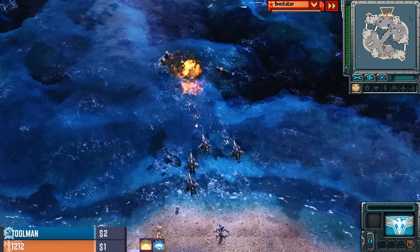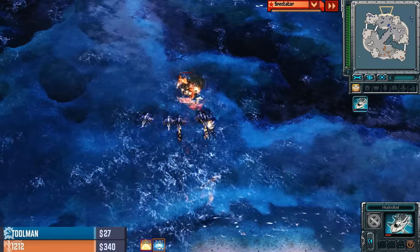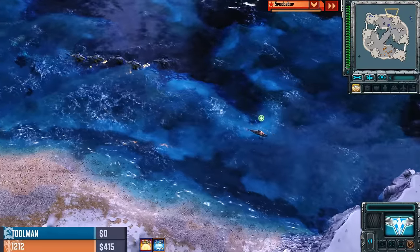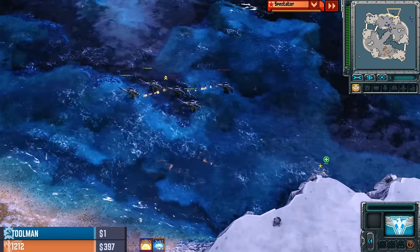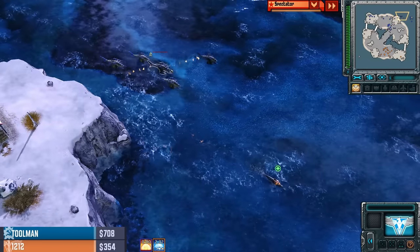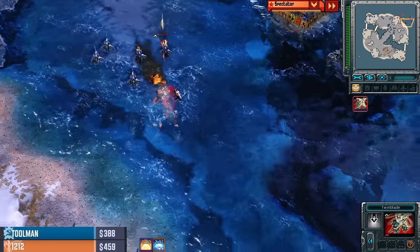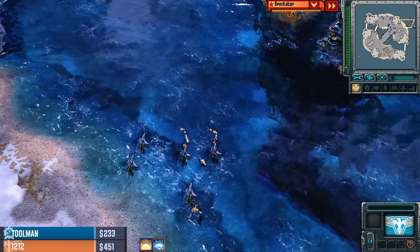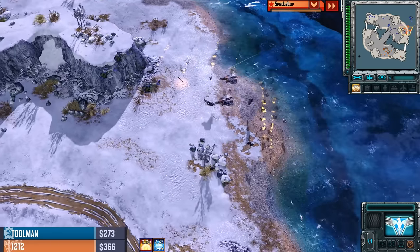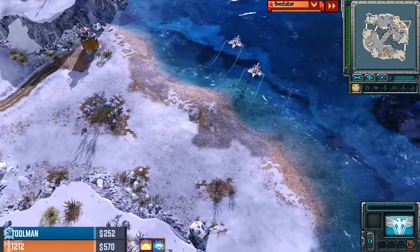This is going to be a tricky engagement. The Twinblades — nice control there. One Twinblade takes the damage and peels off. Great unit micro from Toolman, and actually he narrowly escapes with everything — perfectly done by Toolman. Literally one of those Twinblades with one second more of fire from that Hydrofoil would have exploded. Maybe you could chalk that up to 12-12 not actively controlling it. Never mind — his Apollos will blast through these units. Who cares what the Hydrofoils did because the Apollos find the kill.